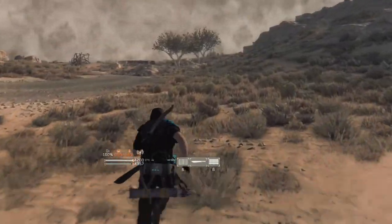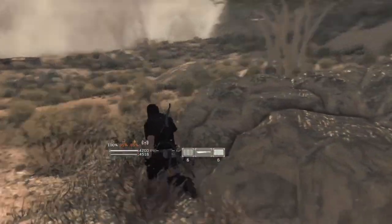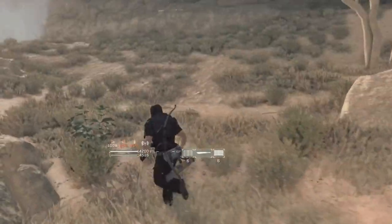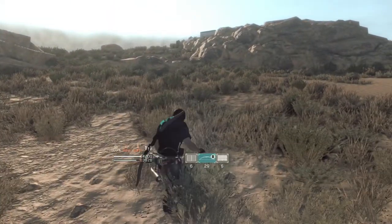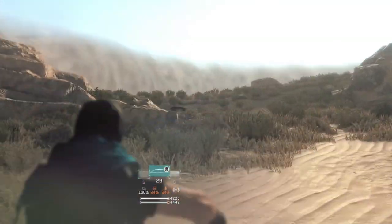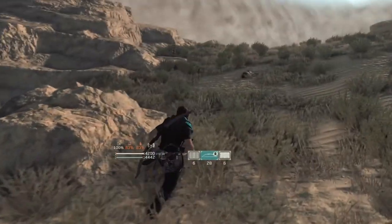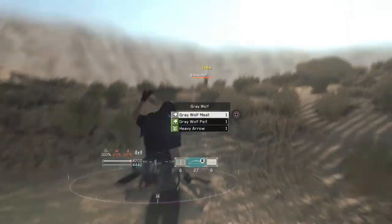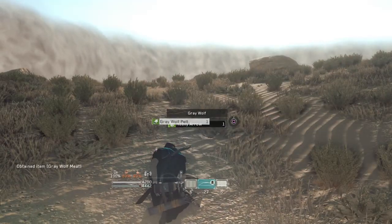Next we run over here past that landmark on the left. Usually right here there are three goats, but they weren't spawning in — it happens. We move on to the next area, up this little hill where there's usually two to three gray wolves, and sometimes coyotes. We'll take them down and get some meat so we can eat like a king while we're surviving.